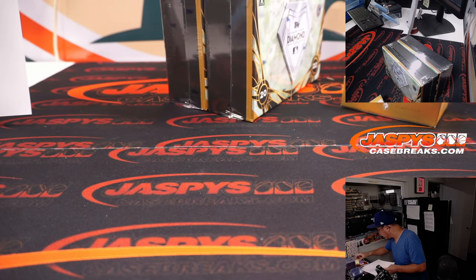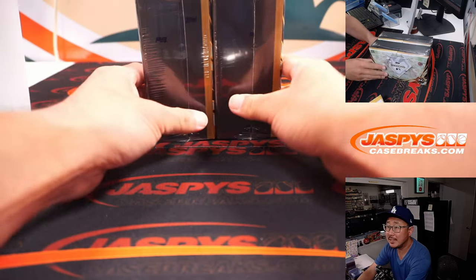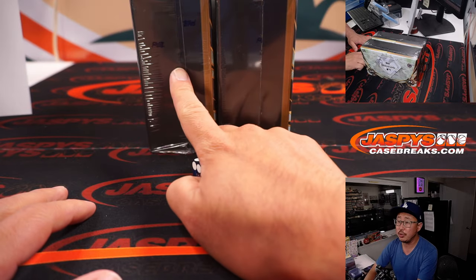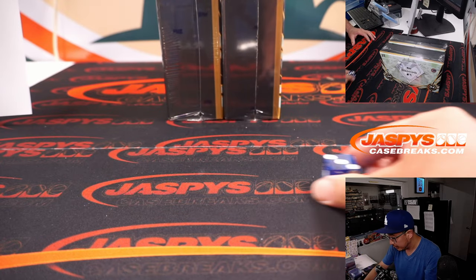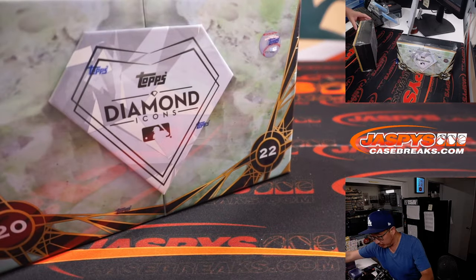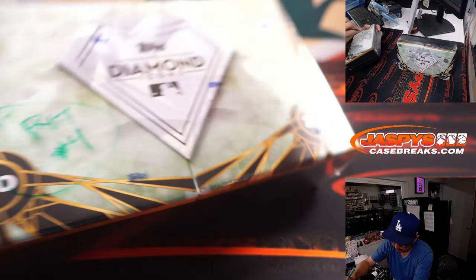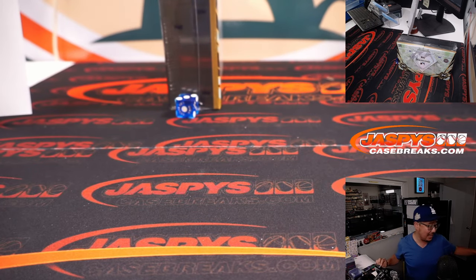It's a one-box break, so let's see which one we're going to open. Jason Jaspe did the first two earlier today. Let's select a die — we'll go one, two, three for the left side, four, five, six for the right side. And it's three — left side. So this box we'll save for Pick Your Team number four, which is in the store right now. Check it out at jaspeyscasebreaks.com.